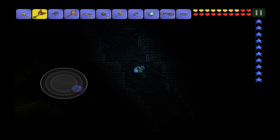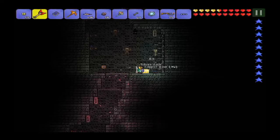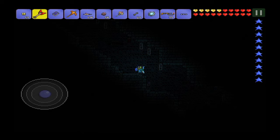The second sword is the Muramasa. What you do is go to the underground dungeon and find a golden chest — in the golden chest you have a chance of getting the Muramasa.